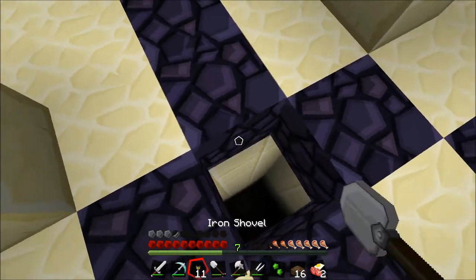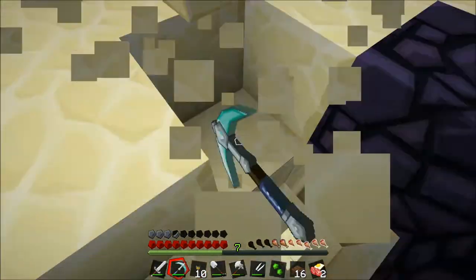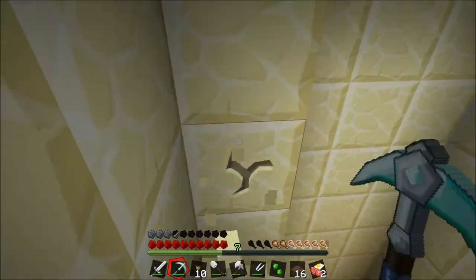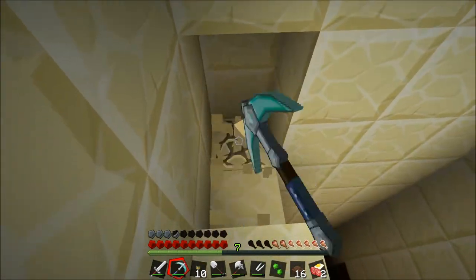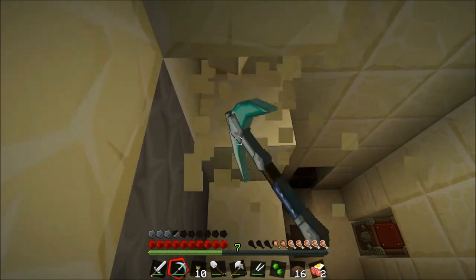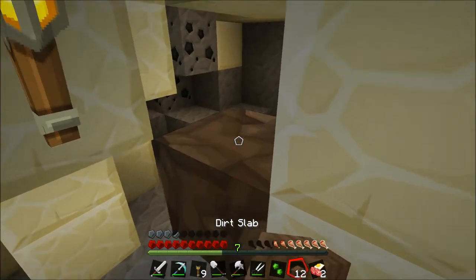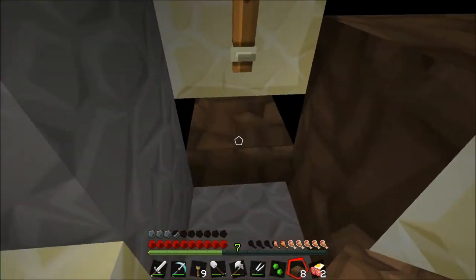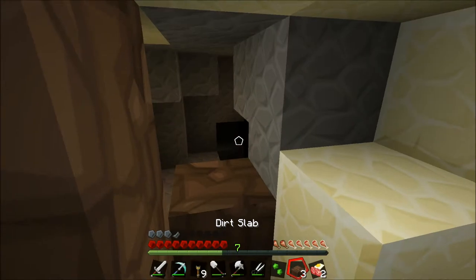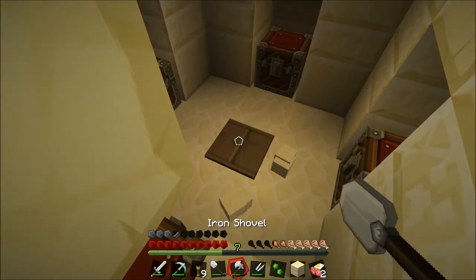There's stuff down there, yes. There's the standard pressure plate so we've got to watch out for that. Let's make our way down — this looks pretty well lit, doesn't look like anything's gonna spawn. We've got quite a lot of obsidian so I'm not gonna worry about that. I don't want an item to even fall on that pressure plate — maybe that was in a later update. This is really not a good place for there to be a cave, let's just block that off.